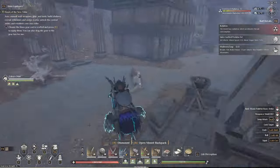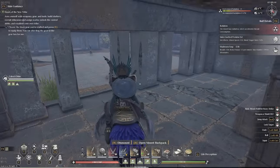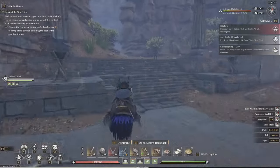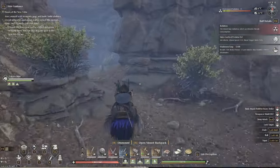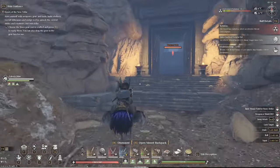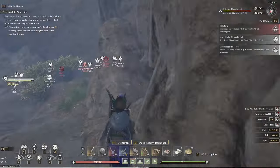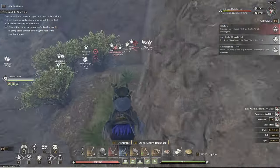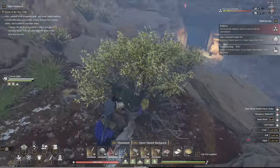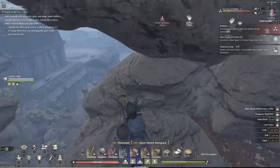Actually a lot of them aggroed me at this point, so now we're going to run over here. Does not look like we lost their aggro, so instead we're going to run further this way. If you have an ostrich this makes it really easy because ostriches are very fast, and you can literally just outrun all these guys.